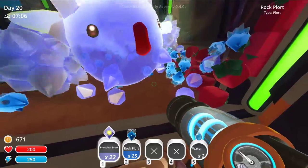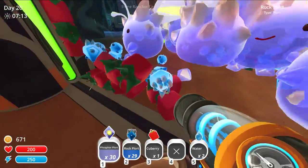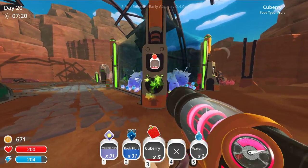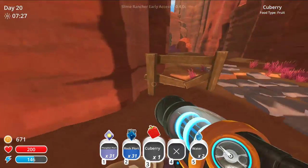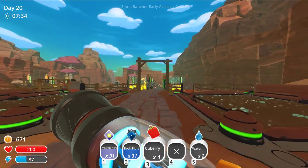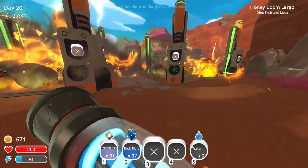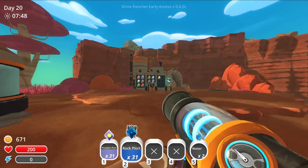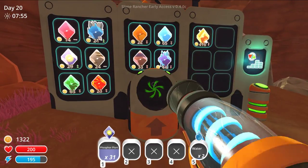Let's go feed these cube berries to my pin back here. We have some water plorts — puddle plorts. Five puddle plorts — it'd be nice to sell them but I need to deposit them. Now these I can sell. We're rich! It is wild in there — get off the post! That's enough to sell, I'll let it suck the rest up. 21 phosphor or 29?